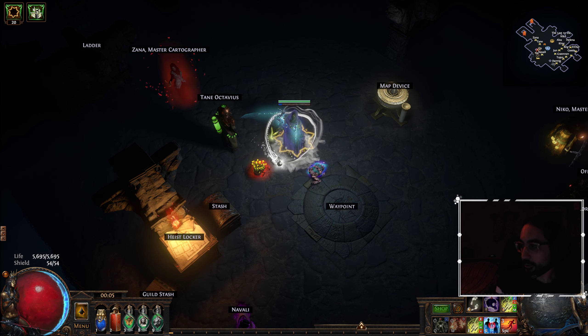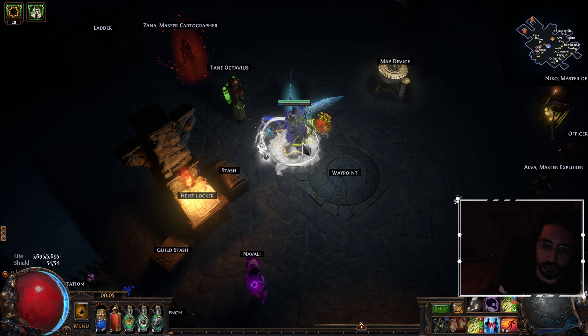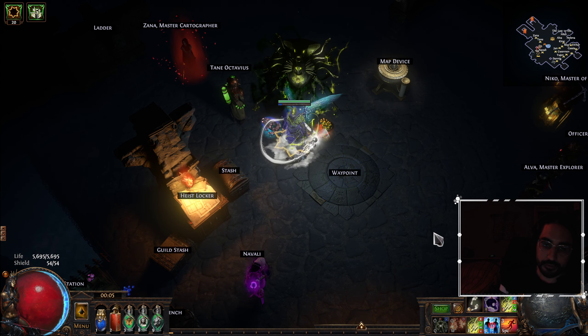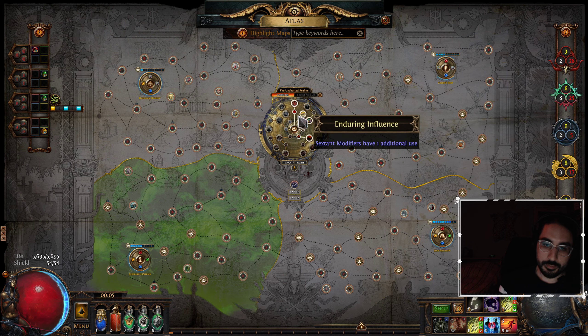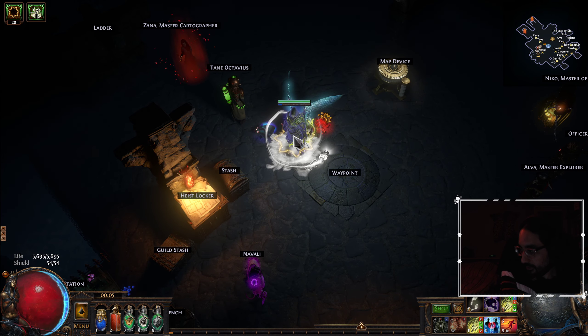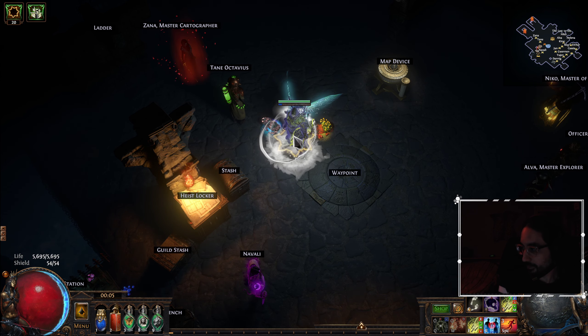Hey guys, in today's video we're going to be going over the Maven fight and how to prepare for it, and we're using our Toxic Rain champion. I consider this fight to be one of the harder fights for Toxic Rain. With regards to getting your Atlas passives, I'd say it's either the hardest, or maybe it's slightly behind the Feared as the hardest, but they're both pretty hard. I tried to do it earlier this league and I failed it. I'm sure a lot of you guys playing Toxic Rain haven't done this fight yet.